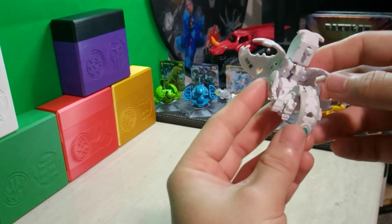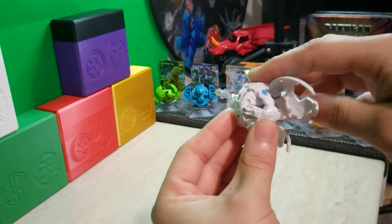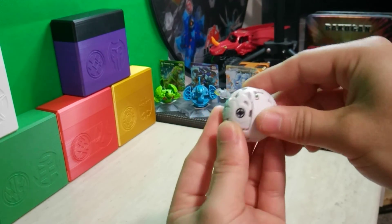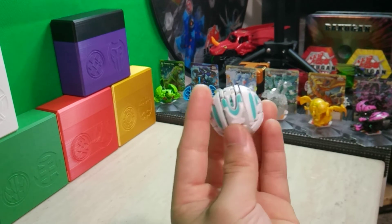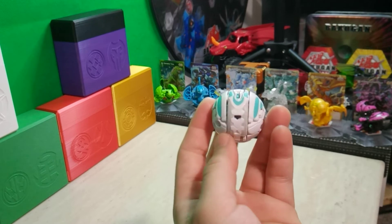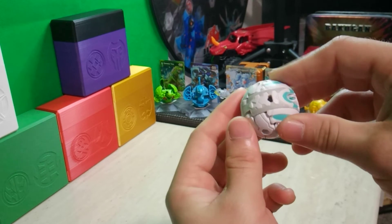To close up this Dragonoid, you fold the bottom legs in, head down, tail in, wings down, and then the backpack piece locks it all together. Here is Haos Dragonoid all folded up — very nice, very good. It's not too wonky. No Alto Brontes disease, which is good.